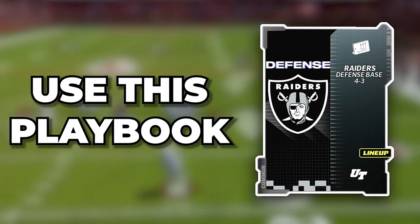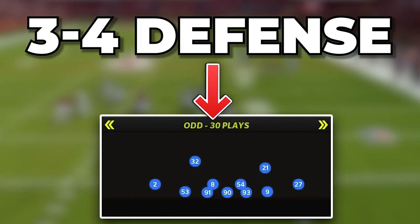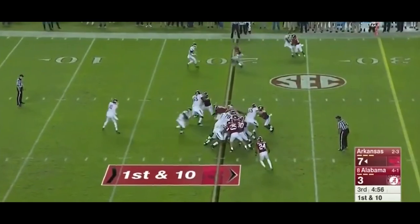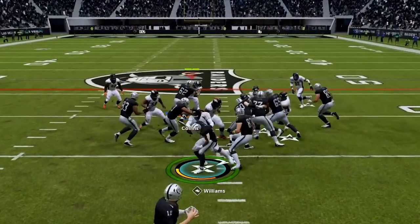For this whole defense we are going to be running out of the Las Vegas Raiders playbook, primarily out of two formations — with the first being 3-4 Off. This is where it all started for Saban, and in his first six to seven years at Bama this is what they based everything out of. This will be our answer for whenever we face someone trying to play bigger and heavier up front with multiple tight ends and running backs.